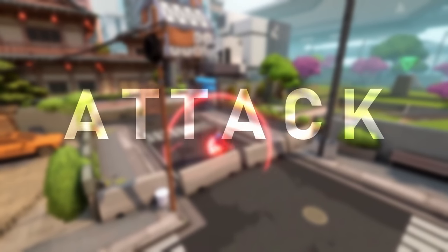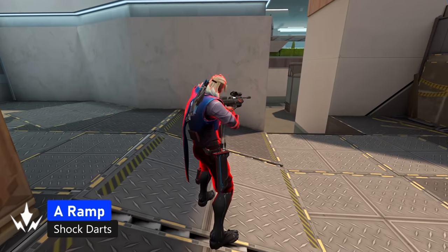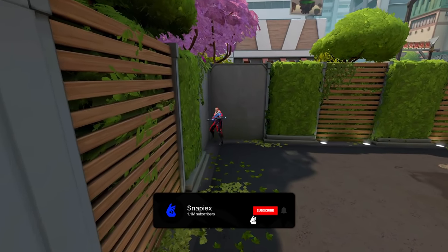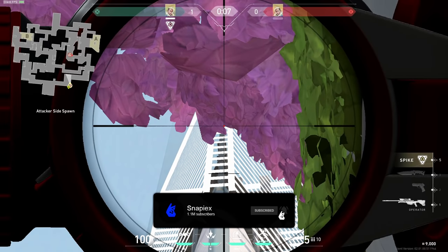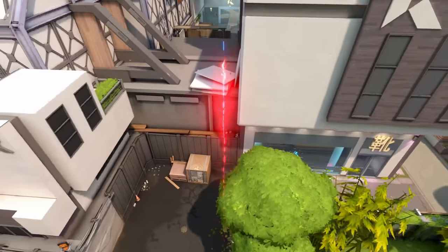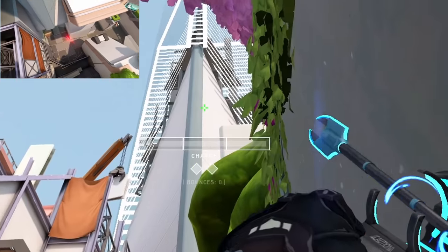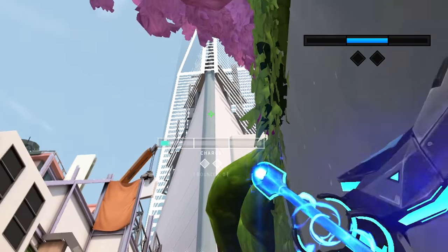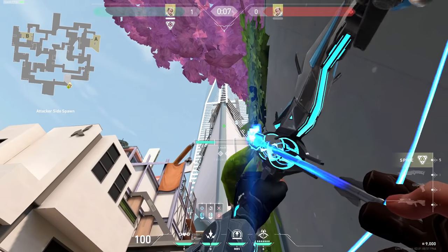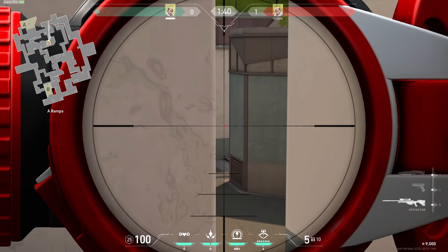And now for the attacking side lineups. If they're holding with an operator on A ramp, you can do these shock darts. Go into this corner under the pink tree — for the first arrow just aim between the leaves here and do turbo charge. For the second arrow, line up the top of the charge bar line with the edge of this wall and do second bar charge. Both arrows together will look like this, and it's really hard to see them coming if they're holding an angle.